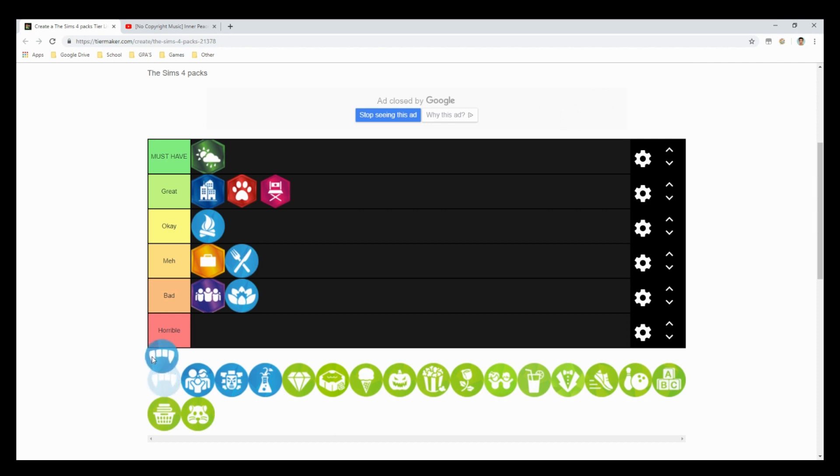The fourth game pack is The Sims 4 Vampires, and I'm putting this at a horrible. I've never used this pack — probably once. I hate vampires in the game; it's just not for me. I really like family gameplay and I hate occults. It's just not what I came to The Sims looking to play, because it's a life simulation.